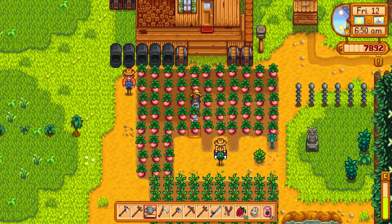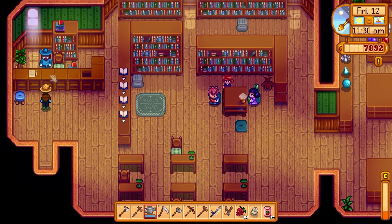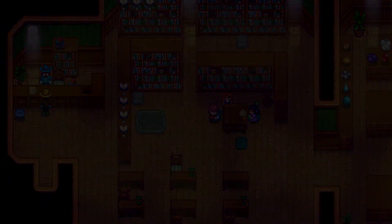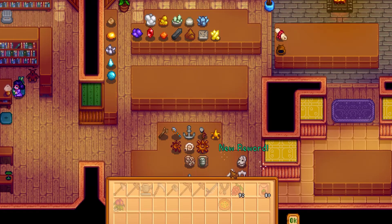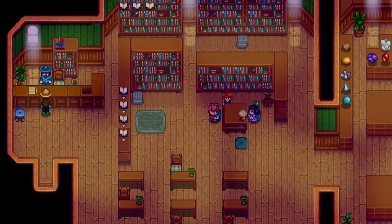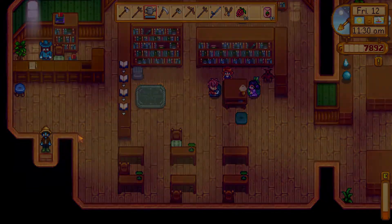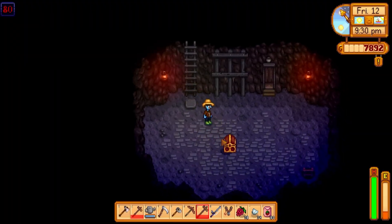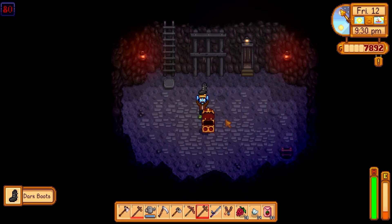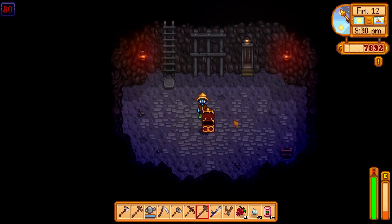On to day 40, it's day 12 of summer. We start by watering our melons, then head on over to Gunther's and we're going to turn in a couple of items — we've got the skull and a bone — and that's going to give us a new reward of the skeleton. Then we head on over to the mines. We go from 75 to 80, make it to floor 80, and we get these nice dark boots. I like the dark boots — not only do they look cool, but they're really strong.